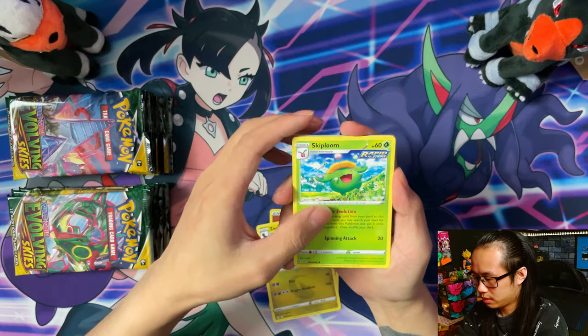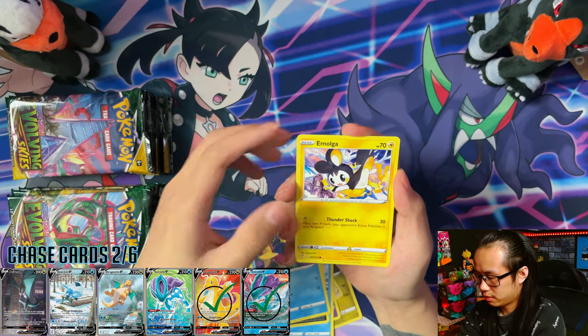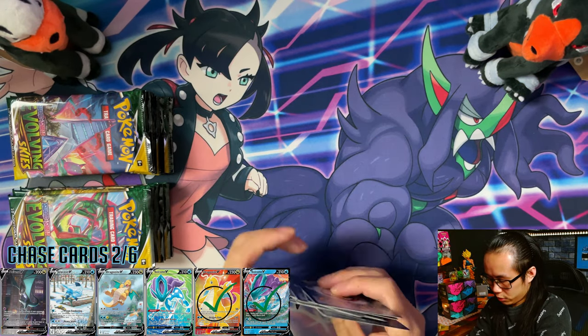High five! Pack one: Dureilus, Skiploom, Rayhan, Sableye, Burgknight, Nickit, Havana, Emolga, Hypno Reverse, and Arturion. First pack — nothing special there.